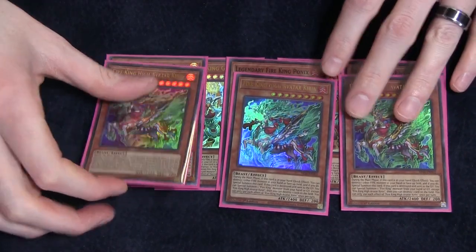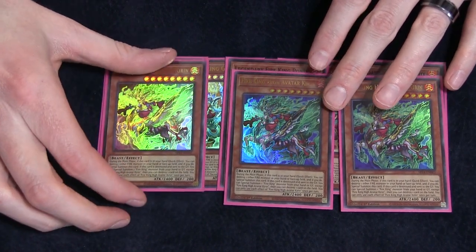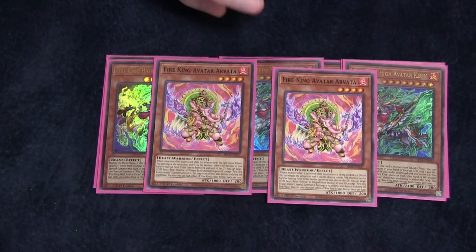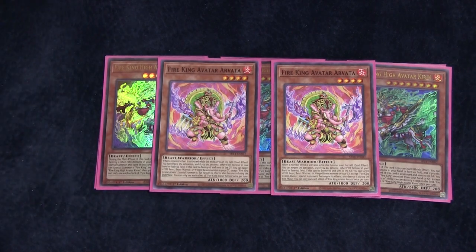Three copies of Fire King High Avatar Kirin. This card is a quick effect summon — you can summon it by popping a Fire monster in your hand or on the field. And then when it's destroyed and sent to the graveyard, you can special summon a Fire King monster from your graveyard except itself, and then destroy one card on the field, which is crazy good. So it can be used in board breaking, which is super handy.